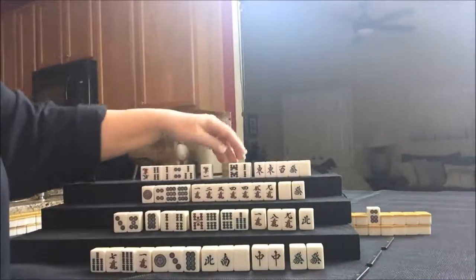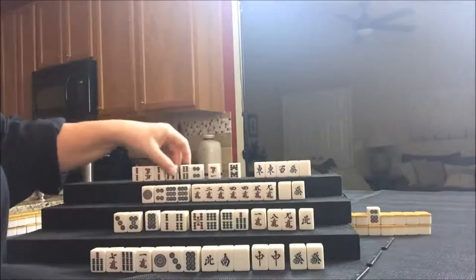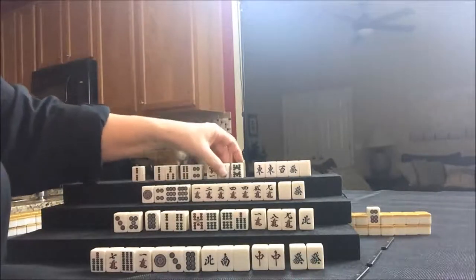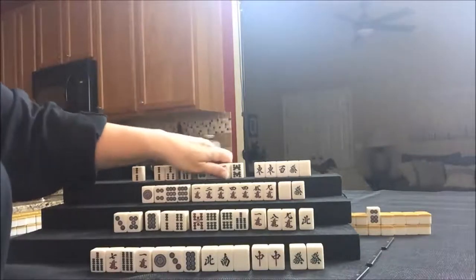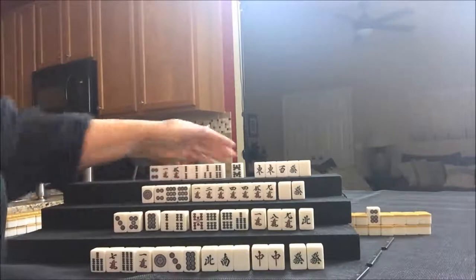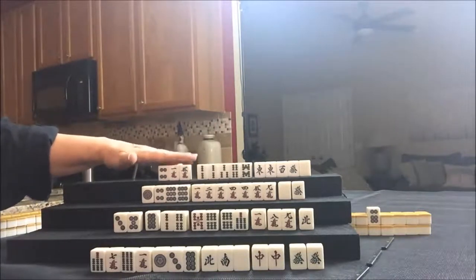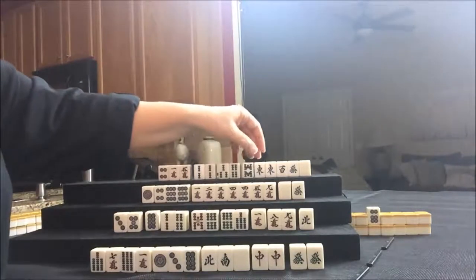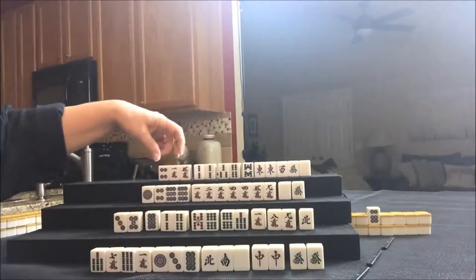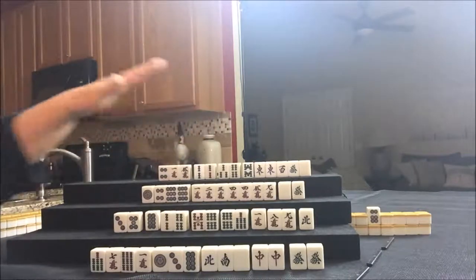Whenever I do these exercises, I always do them with East being the round wind. They have a pair of East, and only three discards to clear to Hanitsu — half flush. Only three discards, and these are all isolated. We'll see what happens there.